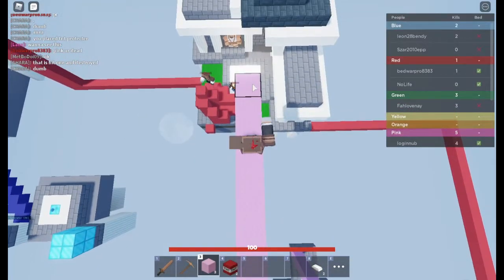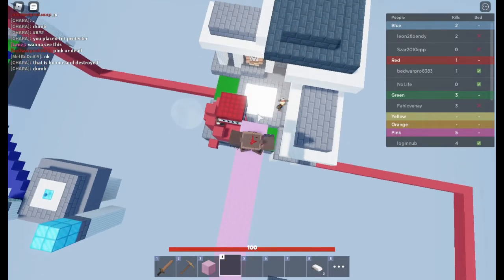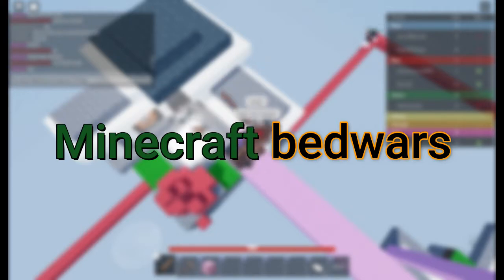If it's early game and you want to destroy a bed, use this method: skyblock up, then place TNT here, and the TNT will drop — just like in Minecraft. Well, basically Roblox Bedwars is like Minecraft Bedwars.